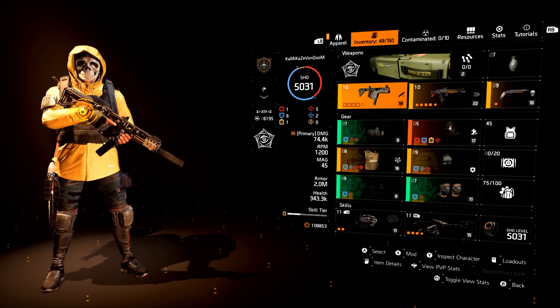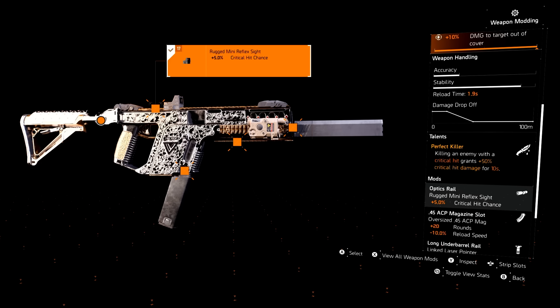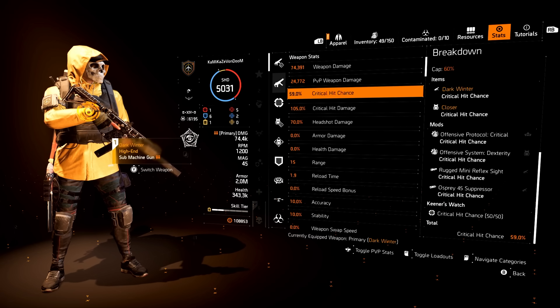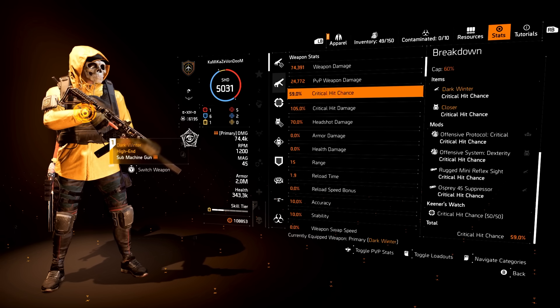Those are the reasons why I'm using these weapons. Starting with the Dark Winter, we're sitting at 74.4k total damage, and that's only at Expertise Level 14, so I can get this 9% higher just from Expertise Leveling. As for the attributes, we have max SMG, crit chance, and damage to targets at cover, and it comes with Perfect Flatline — killing an enemy with a crit hit gives you 50% more crit hit damage for 10 seconds. We are sitting at 59% crit chance, which is 1% away from max.